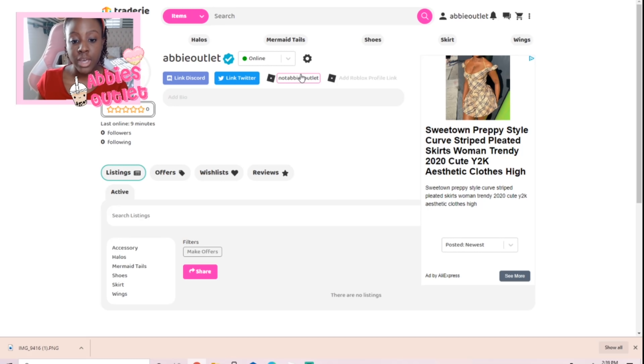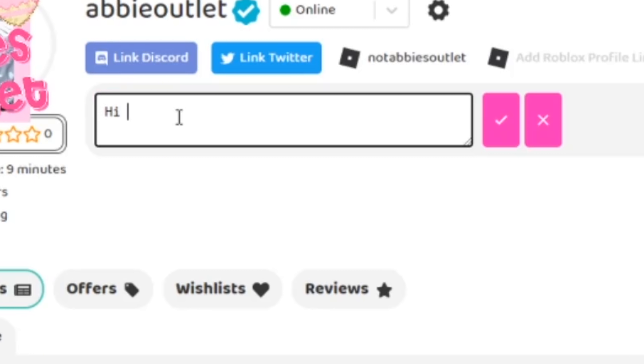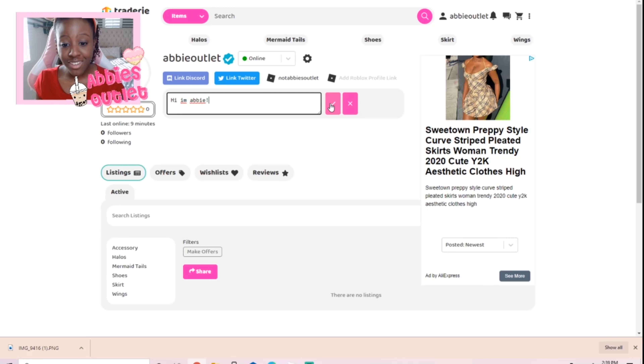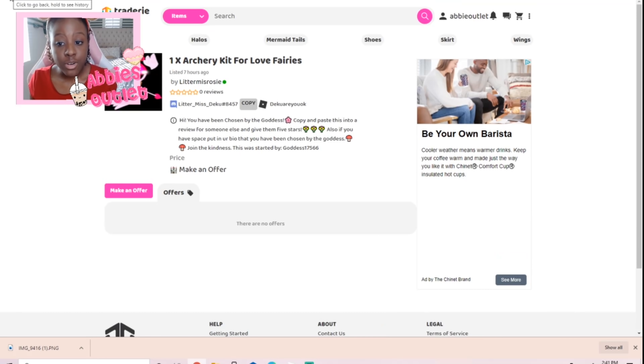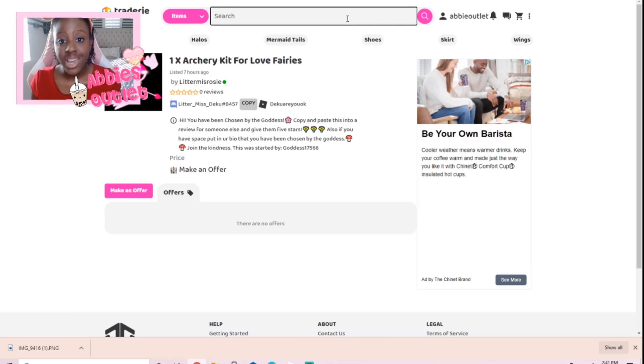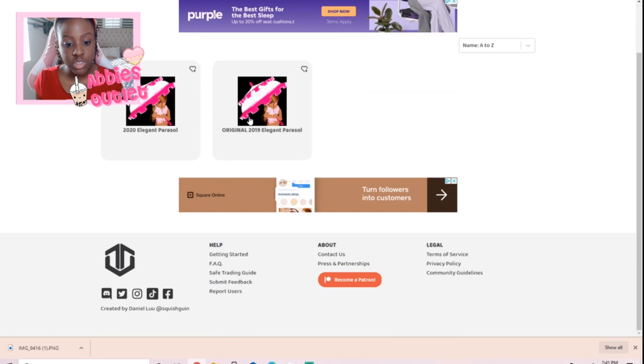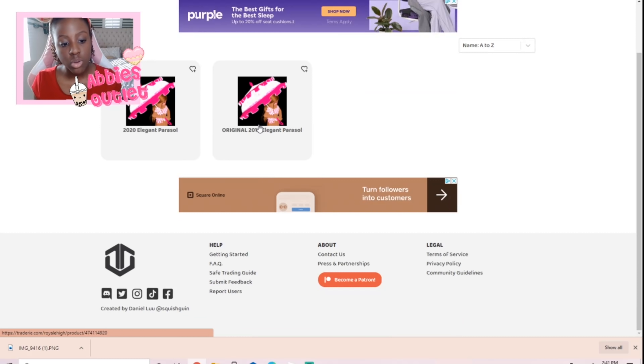I've also linked my Roblox username to the account. You can look at your profile and add a biography — so I can put something like 'Hi I'm Abby.' Another thing you can do is search for whatever item you want. Let's say you want to get the parasol — let's search that and see what comes up. There's the original 2019 parasol and the 2020 elegant parasol.